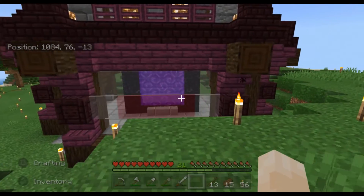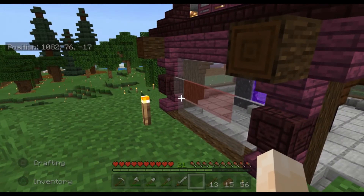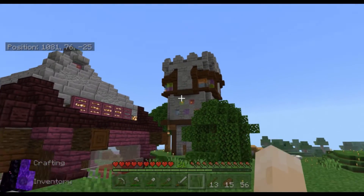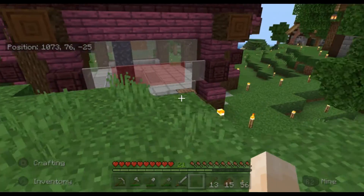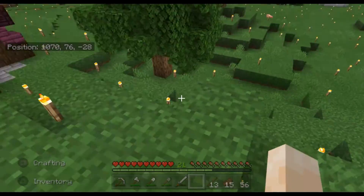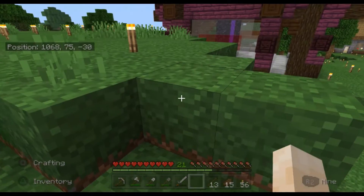I never really plan anything. I see what I want to build in my head and I build it. And that's the Witch's Tower in the background. You're going to notice some minor texture changes — like the grass blocks have grass texture on the side.